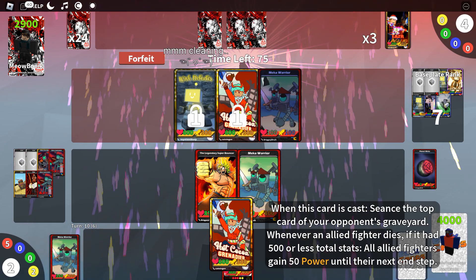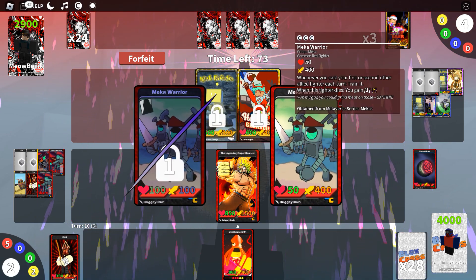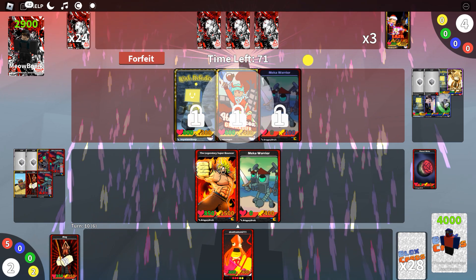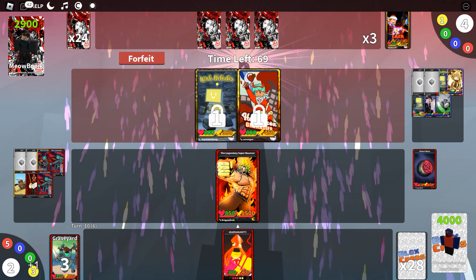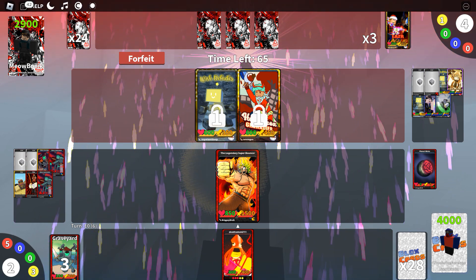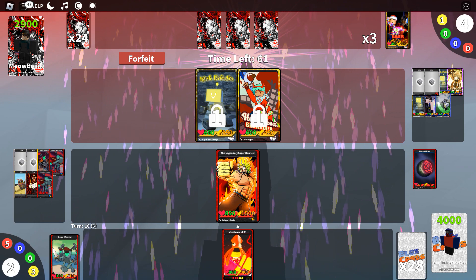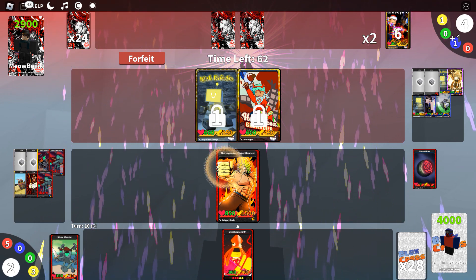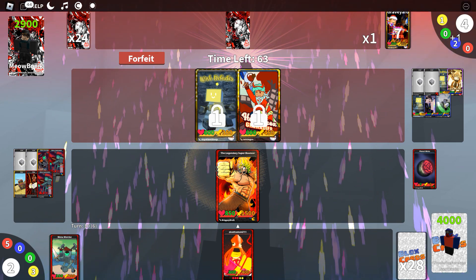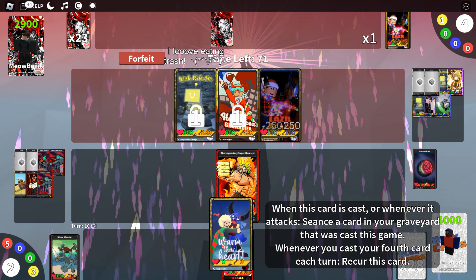They Seance the card — oh no, they Seance the card! There goes the Mecha Warrior unfortunately. But we could still train — this is going to be very scary. The Legendary Super Bouncer is right there ready to pummel our opponent. Seance reads: cast a card in your graveyard when it was cast.